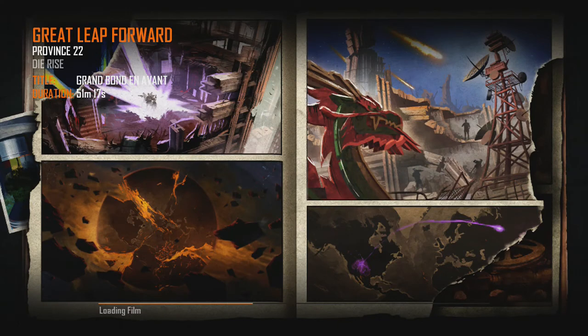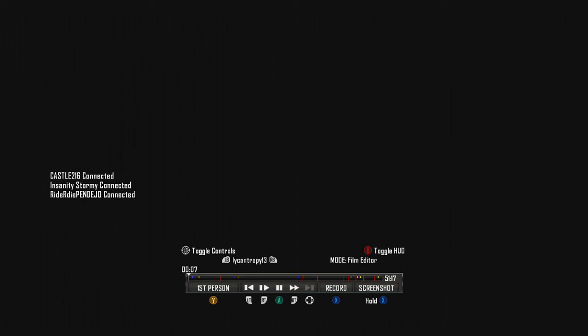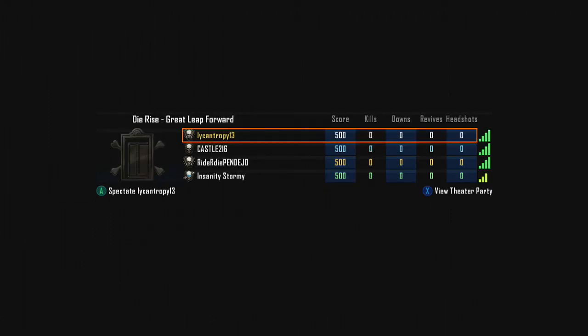Welcome back everyone. My name is Stormy, Biscayman, or Ian, and today we're jumping into some more Call of Duty Black Ops 3 Zombies — the Easter Egg on the Great Leap Forward, Die Rise. We're doing the Die Rise Easter Egg. Players are: Lycan Trophy 13, Castle 216, Rider Die Pendejo, Insight, and Stormy on my other account. Let's jump straight into this.